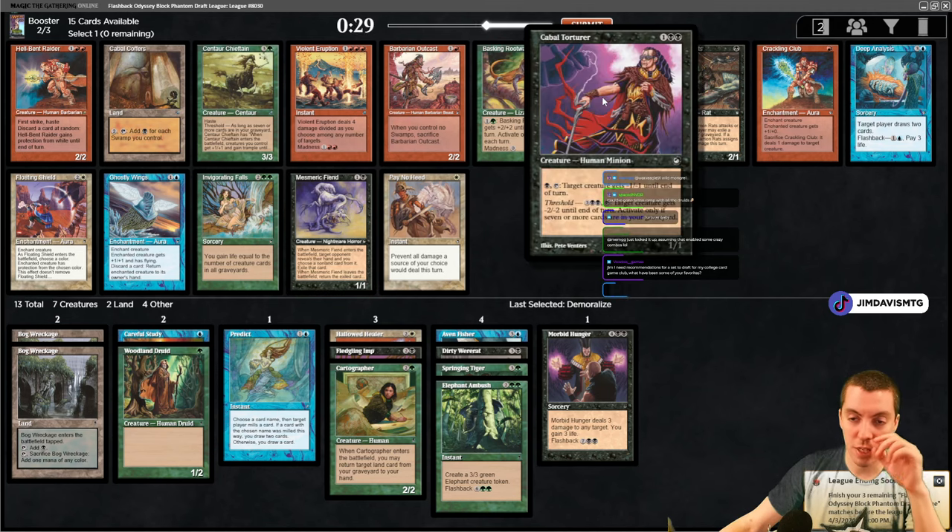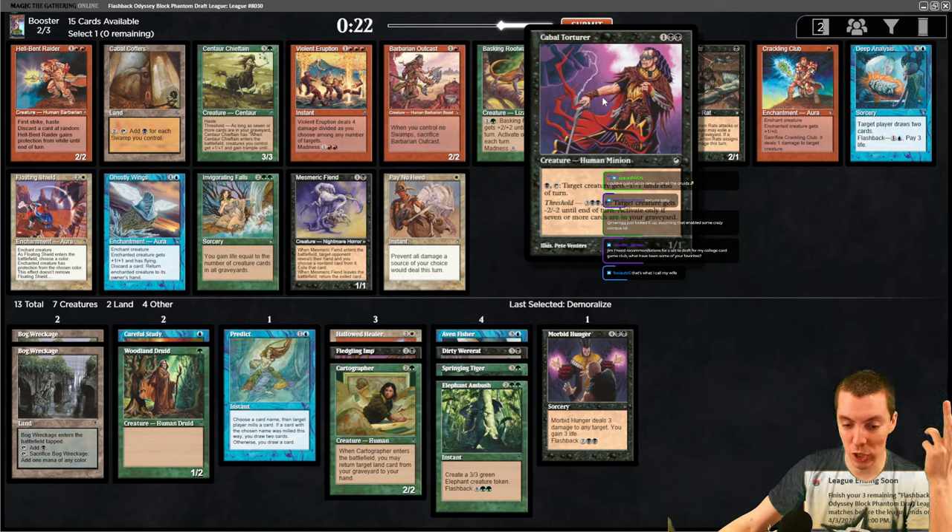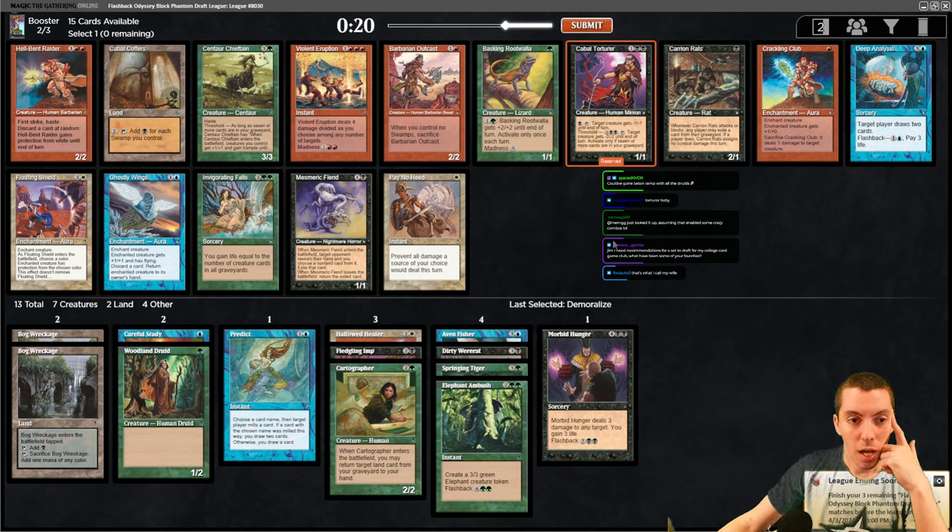Chieftain is really good but I have a lot of fours already. I think it might be the Torturer. These pinger cards don't happen in limited anymore - commons that can deal one damage to things over and over, which just picks off all the 1/1s. That's pretty insane. I'm taking the Torturer.